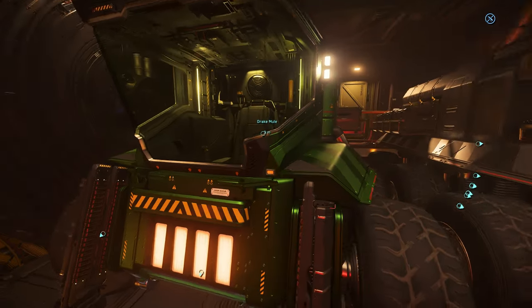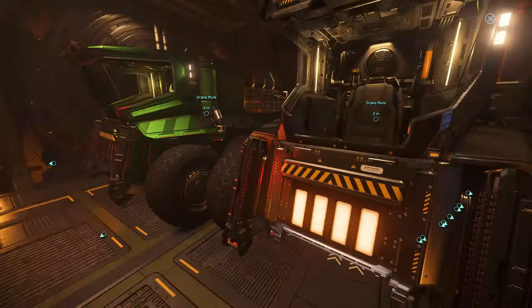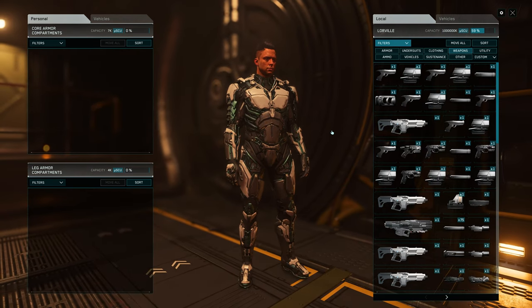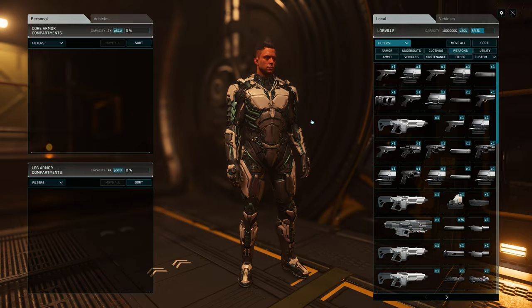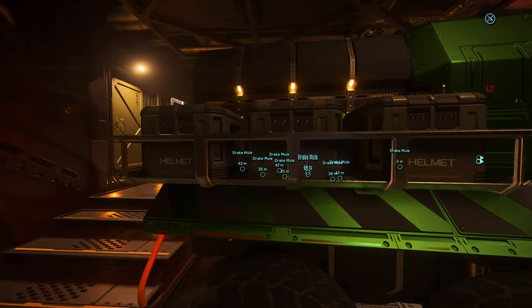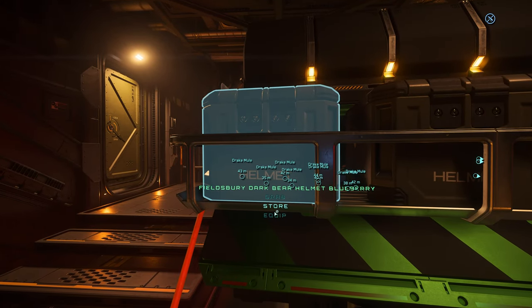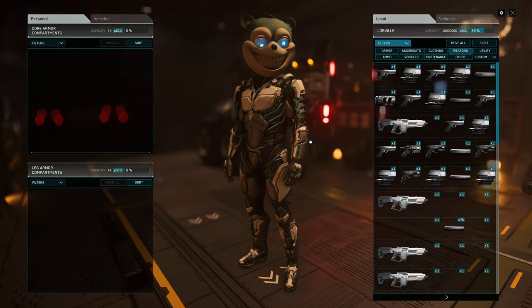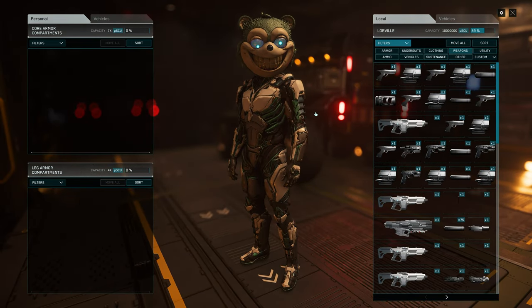The third mule — I might have to drive it out. So these are my alien armor sets on the third mule. And I have different helmets — three sets of helmet options here. The first one is my favorite. So this is my favorite alien set.